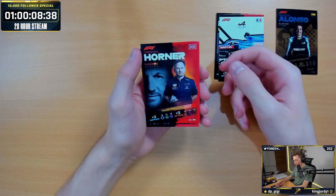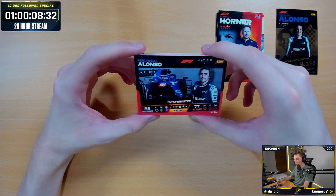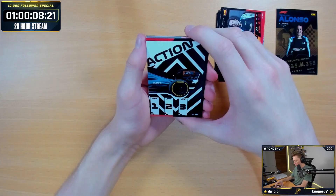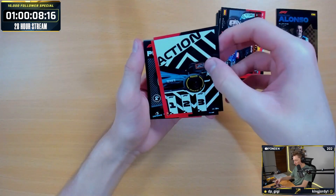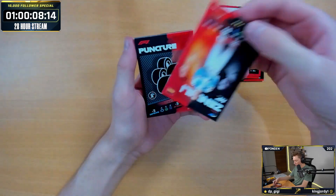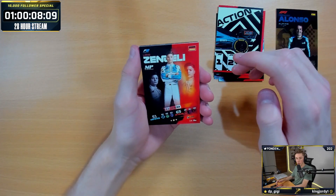We've then got Christian Horner — nice, team principal. We've then got Fernando Alonso, F1 Speedster, action card. Looks like an Aston Martin lining up with the three podium plates. We've then got Zendeli from F2. The cards look really, really good this year, I'm not going to lie.